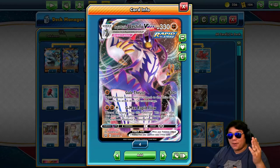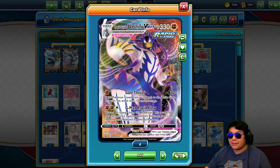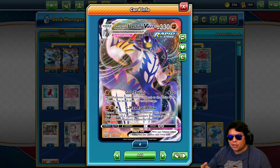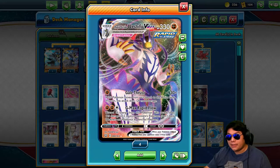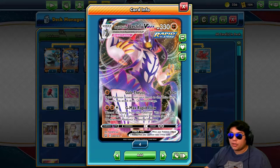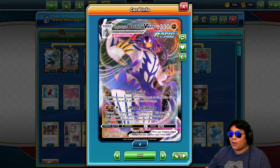If you don't know what this guy does, it has Gale's Thrust for 1 energy to do 30, but if you switch it into the active, it does 150, which is not bad. It's reminiscent of the old Giratina and Garchomp GX Tag Team. Then we also have G-Max Rapid Flow, but you have to discard 3 or more energy to do 120 on 2 of your opponent's Pokemon. It could be good depending on what you play against, but it may also be detrimental because you are losing energy.